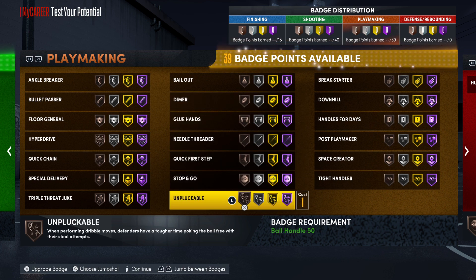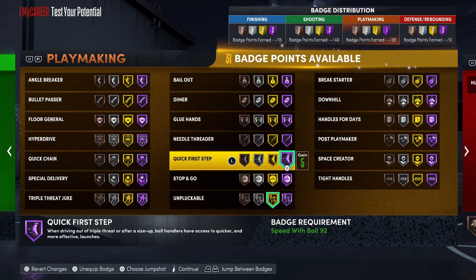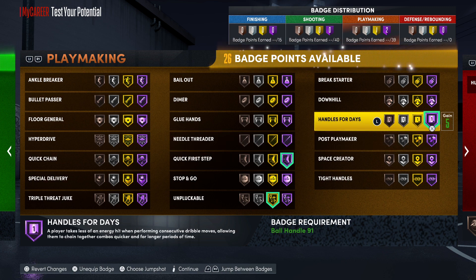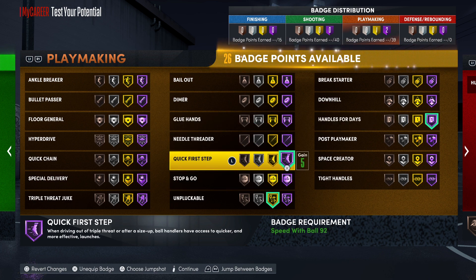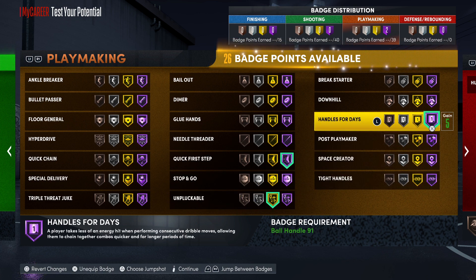On next gen, you have certain badge points you have to use. On current gen, if you've got four upgrades you can get Hall of Fame, but certain MyPlayers won't be able to based on their height and attributes. On next gen, you have to worry about certain heights to get badge points, and certain attributes to unlock certain badge tiers.